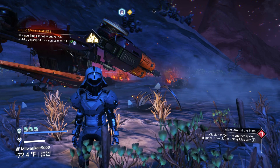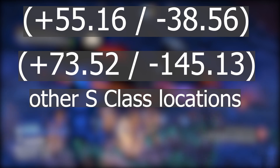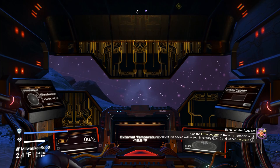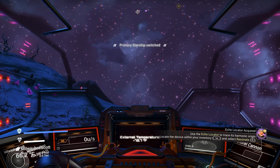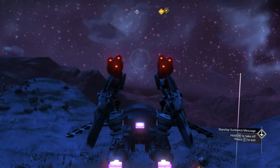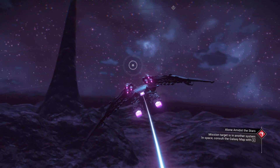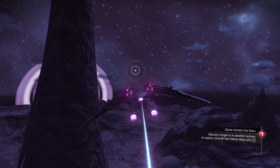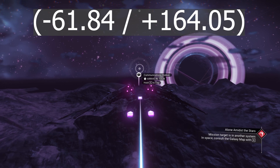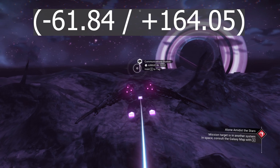There are two other S-class ships — those are the two locations for the other S-class sentinel ships like this one on this planet. Now let's use it and go to the other location for four super chargers together. We need to go to location minus 61.84, plus 164.05.